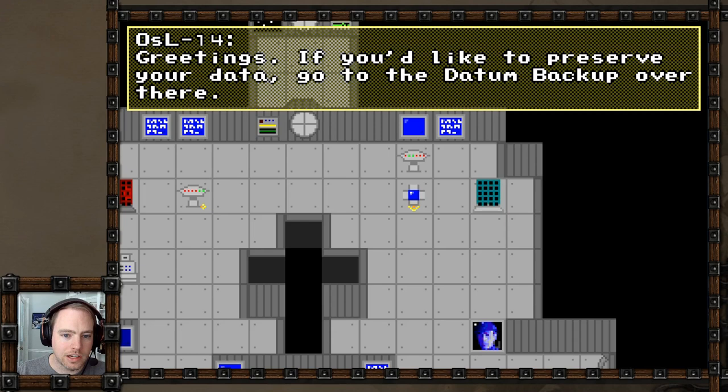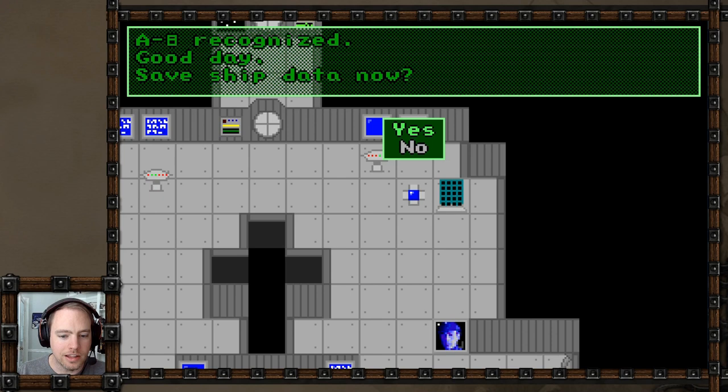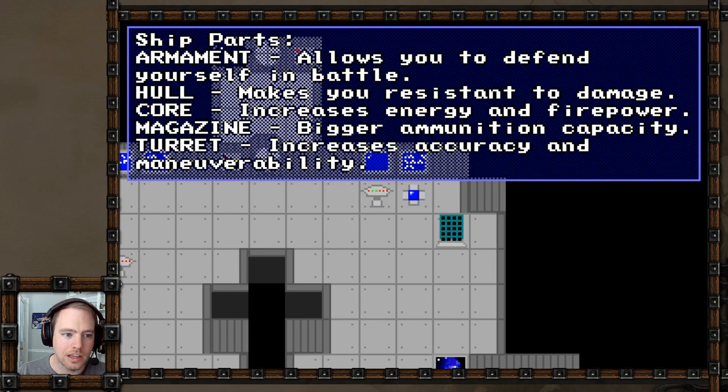OSL 14: 'If you'd like to preserve your data, go to the datum backup over there.' This is a save state thing - you can back up your data in case you get destroyed. Data saved for A8. What does this say? Ship parts: armament allows you to defend yourself in battle - it's basically a weapon; hull makes you resistant to damage; defense core increases energy and firepower; magazine gives bigger ammunition capacity; and turret increases accuracy and maneuverability. Very cool.